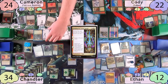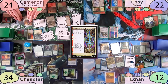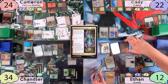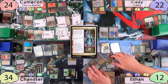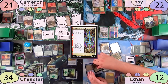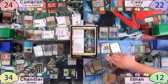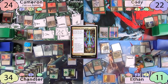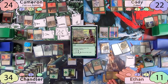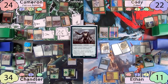Cameron moves to combat, swinging a 7/4 and a 6/3 Golem at Ethan. Ethan declares blocks with Floodhound, both Wood Elves, and Coiling Oracle. But before damage, he activates Deadeye Navigator's ability to blink Coiling Oracle, getting to investigate three times and getting two Coiling Oracle triggers — a Polluted Delta and a Tranquil Thicket, both put onto the battlefield. Cameron then casts Steel Overseer and passes to Cody.